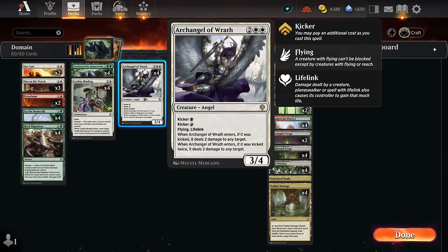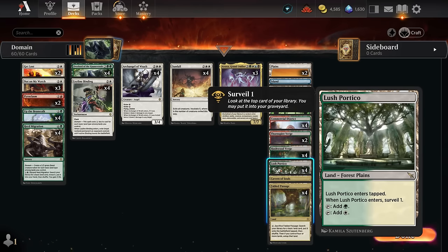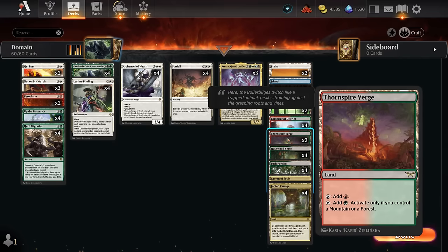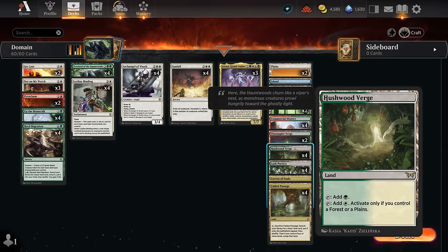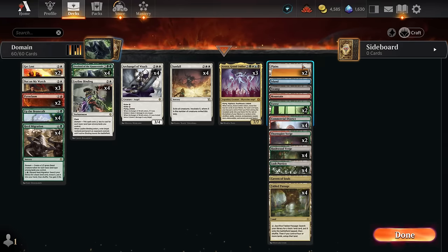Archangel of Wrath is reasonable on four mana but much better when kicked for additional damage. Our mana base has lots of Survey lands with multiple basic land types for domain, helping sculpt draws early. We run four copies each of Portico, Commercial District, Hushwood Verge, and Thornspire Verge. Fabled Passage grabs various basics — two Plains, two Forests, and one each of Mountain, Swamp, and Island — plus a one-of Cavern of Souls. That's the deck; let's jump into some games.